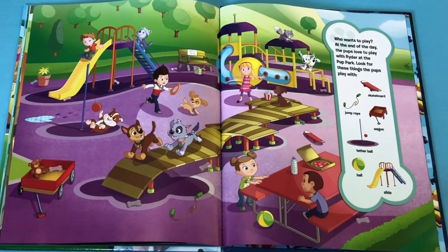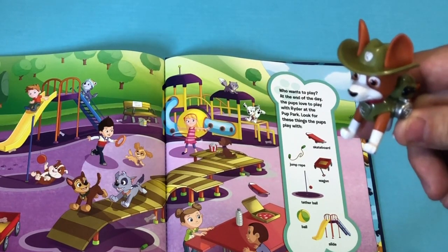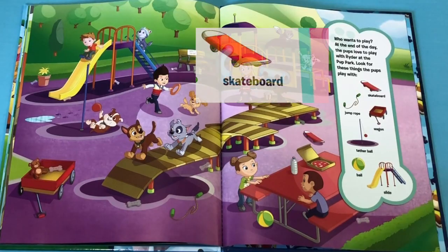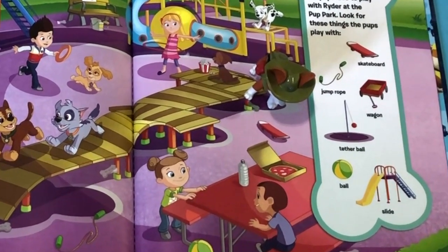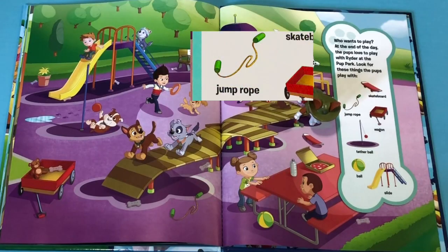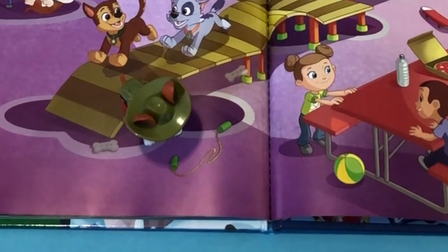Who wants to play? At the end of the day, the pups love to play with Ryder at the Pup Park! Look for these things the pups play with! Alright Tractor, we have to find these items! Let's do it! First we have to find the skateboard! Great job Tractor! You found the red skateboard! Now we have to find the jump rope! Great job! You found the jump rope!